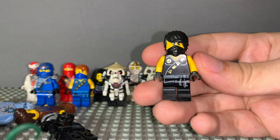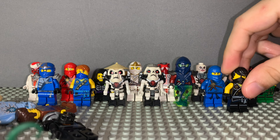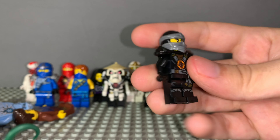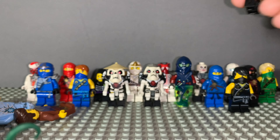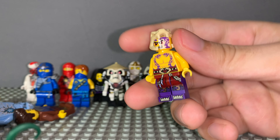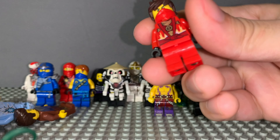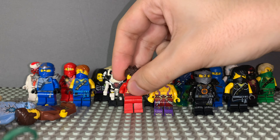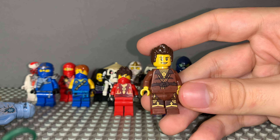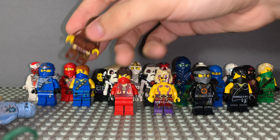We have the training robe Cole. Then we have another Cole — this is the deep stone armor one from the Possessed season. This is one of Chen's warriors. We have rebooted Kai. Speaking of rebooted, here's Dareth — he came out in the rebooted polybag, a very nice minifigure, the brown ninja.